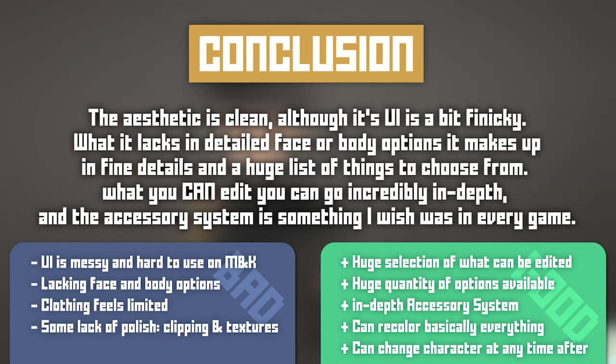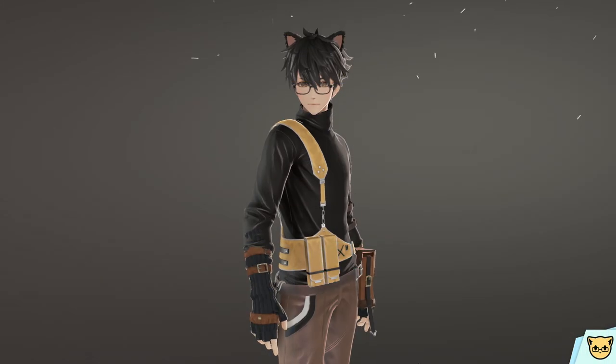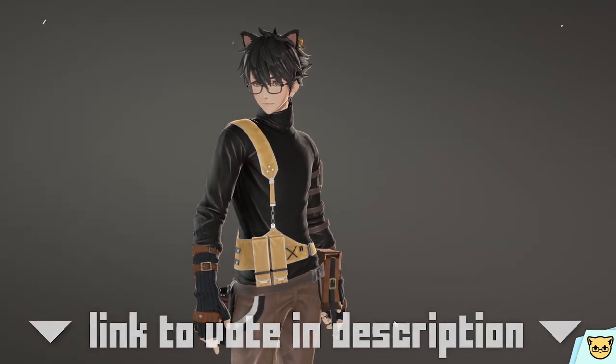Conclusion: the aesthetic is clean. Although its UI is a bit finicky, what it lacks in detailed face or body options it makes up for in fine details and a huge list of things to choose from. What you can edit, you can go incredibly in-depth on, and the accessory system is something I wish was in every game. This has been Character Creator Critique — be sure to vote for which character creator you'd like me to ignore next, and I'll see you then.